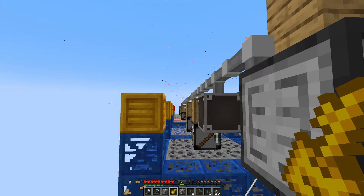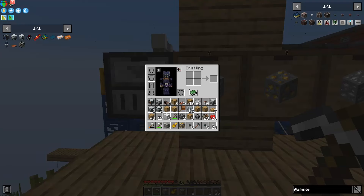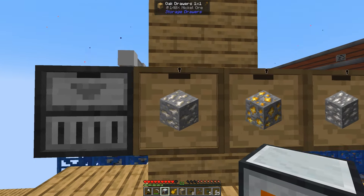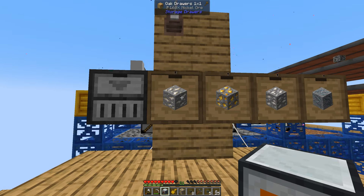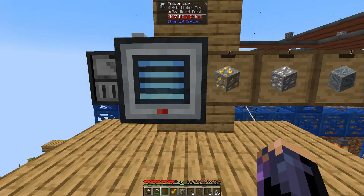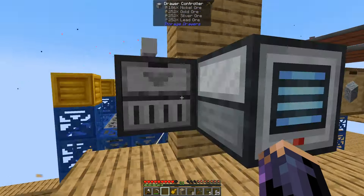This is now the actual storage location for those items, with the original drawers as a backup queue if these get full. This is now where we pull from to do our processing. To actually process these, we take our pulverizer and place it in front of the blocks. We tell it to pull from the back — shift-clicking to clear out the inputs, which I learned from viewer tips while playing Feed the Factory. The pulverizer output we want to put into temporary storage so we can route it into our system.